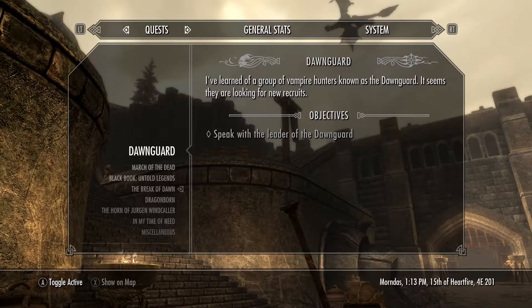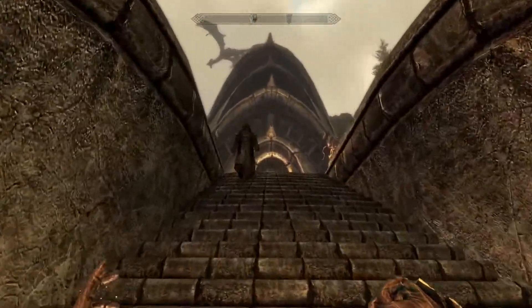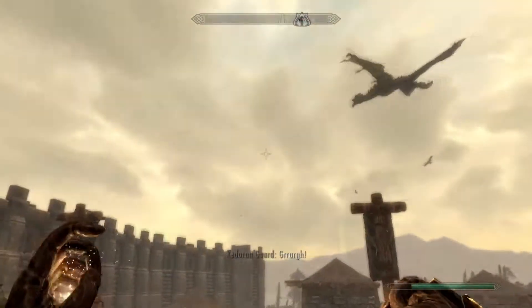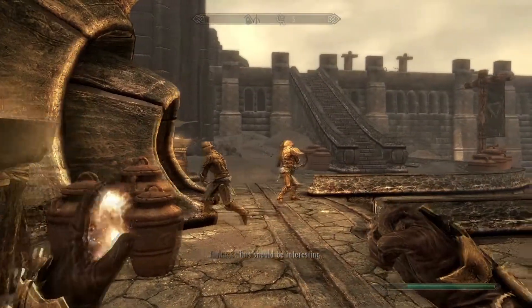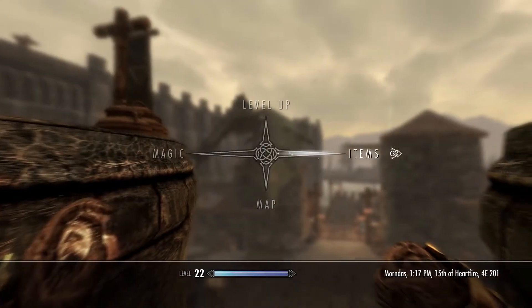Anyway, if anybody wants a weapon or piece of armor or whatever named after them, just let me know and it will be done. Right, we've got a dragon to slay. Where are you going to land, sir? Be careful - telling me to be careful. I think I walked into him. It's a blood dragon. Yes, of course it is.